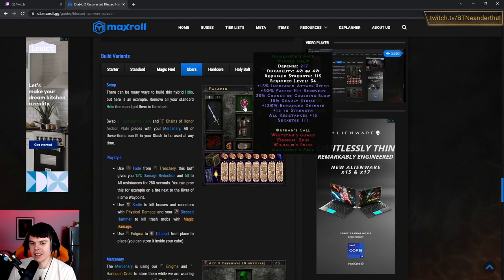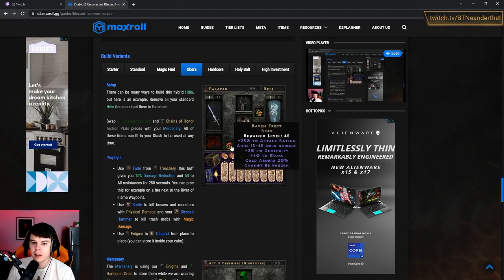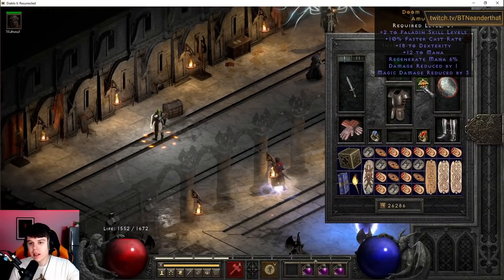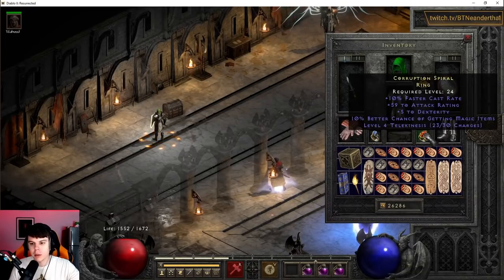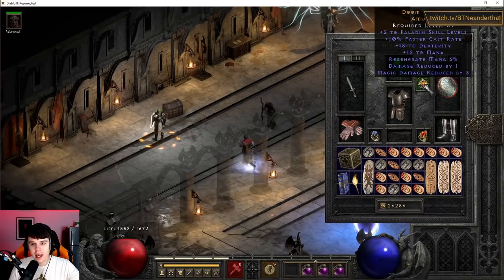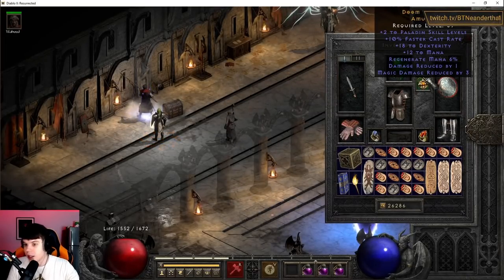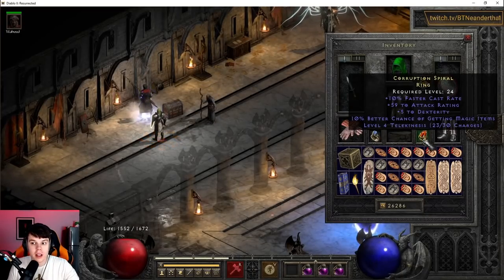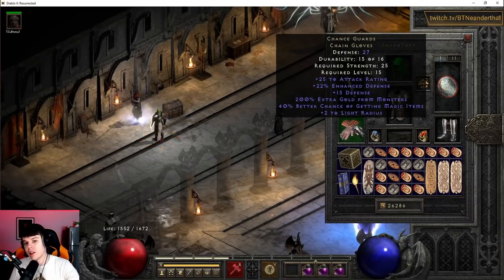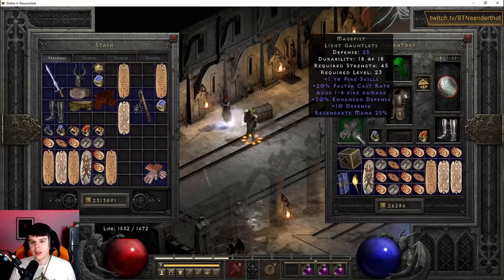Then there's the uber setup, which is also fantastic. I don't have all the gear for it on my character right now, but you can see the optimal build. The reason I have my current amulet is to hit the 125 FCR breakpoint. Between a Telekinesis ring with MF and an amulet with plus-2 skills, that allows me to reach 125 FCR with ease. Optimally a 220 amulet means I could remove the Telekinesis ring, though it's super fun for seal pops and getting back to town.